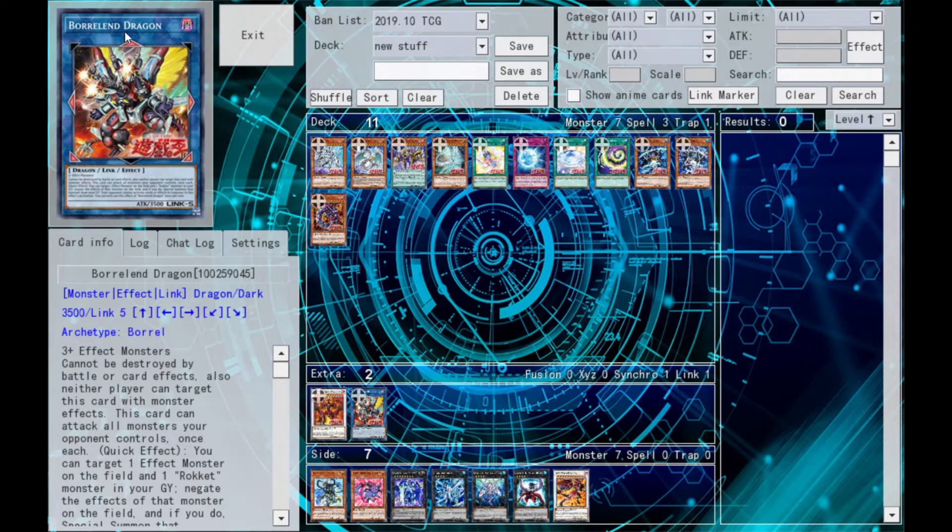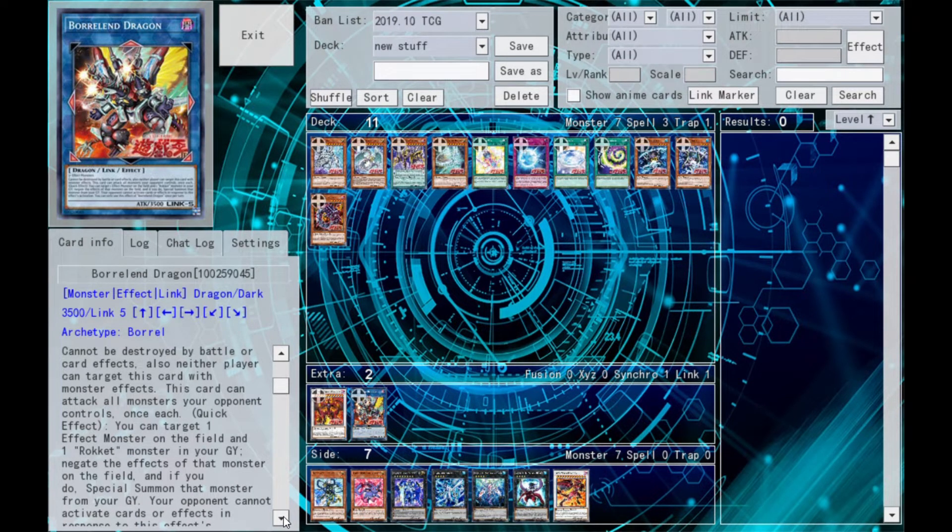We also have the new Link 5 Borland Dragon, a Dark Link 5 monster. This guy has arrows pointing everywhere but in the upper corners. He's 3,500 attack, and he's summoned with three effect monsters. This card's effect: cannot be destroyed by battle or card effects, and neither player can target this card with card effects. This card can attack all monsters your opponent controls once each. Quick effect: you can target an effect monster on the field, then a rocket in the grave, negate the effects of the monster, and then special summon that rocket from the grave.